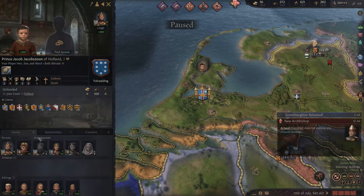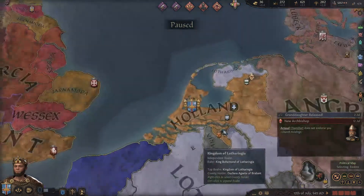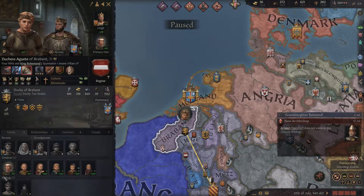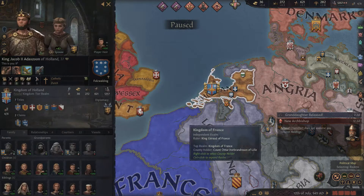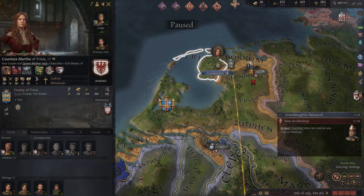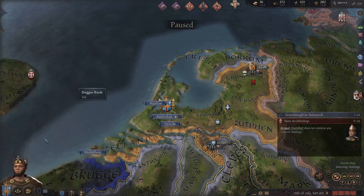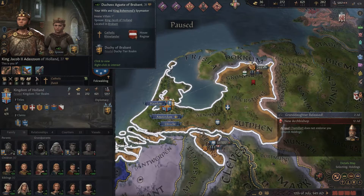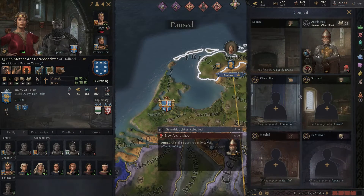I am guardian - excellent. They've all come to my court automatically, cool, because they were of course with their mother's court. They've become Rhinelander because their mother switched to Rhinelander, but they're Dutch, Dutch, Dutch - everything there is good. I am of course my mother's heir. Nobody has married out these girls.